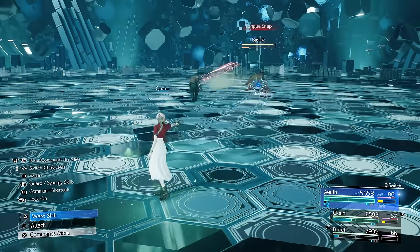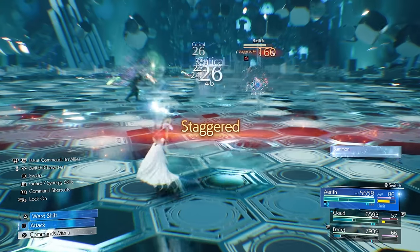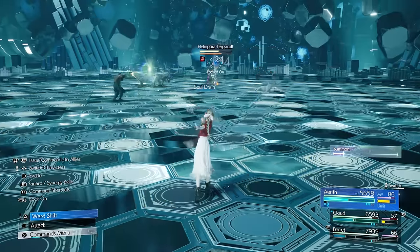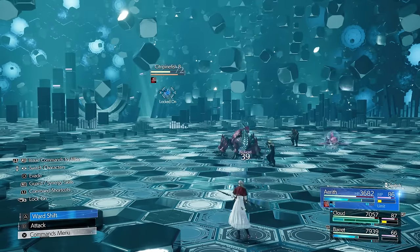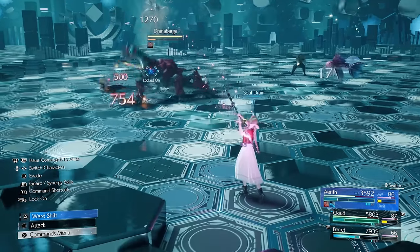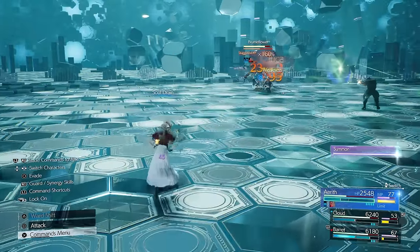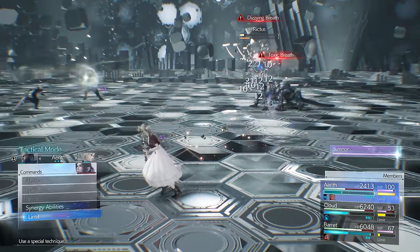You can make that build-up go up even faster by using abilities that can pressure and even stagger enemies. It also builds up naturally as you deal damage, and abilities like Soul Drain can impact that even more. That's why Aerith is an amazing combination with this — she can cast a couple of Soul Drains after a Quake and immediately fill that bar, taking enemies out of the fight completely.